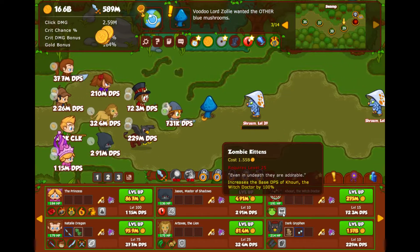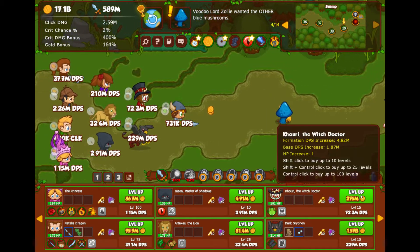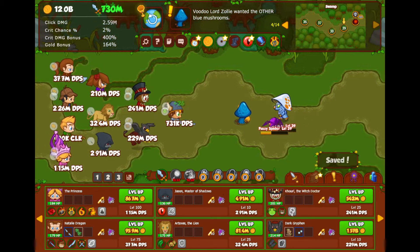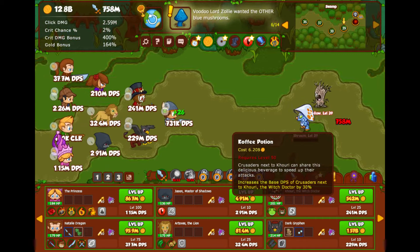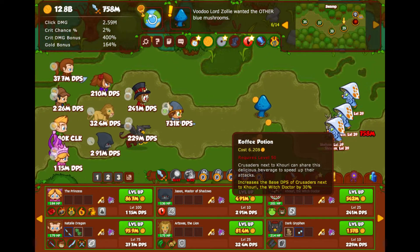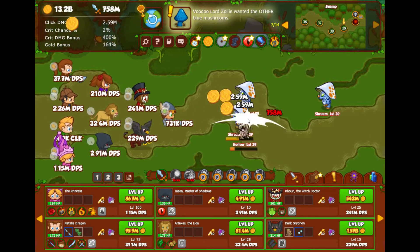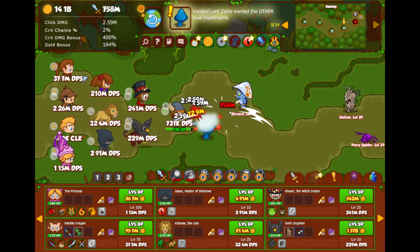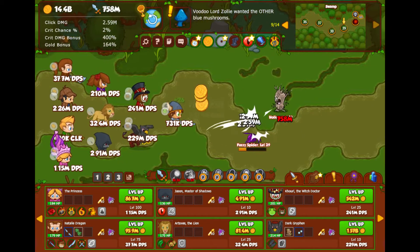25% — Katori, what does he need? 10 more. Zombie kittens. Katori's next ability is to speed up their attacks — that's very good. I can try to get them. What do I need — 50? 50 would be a bit steep.